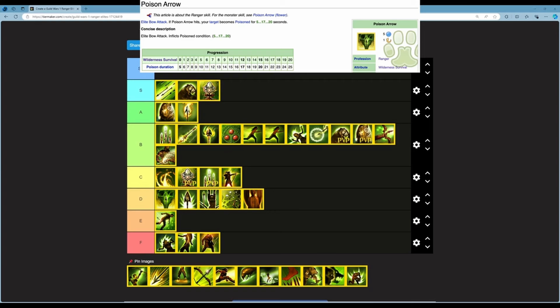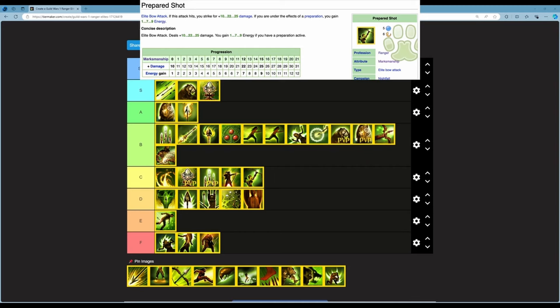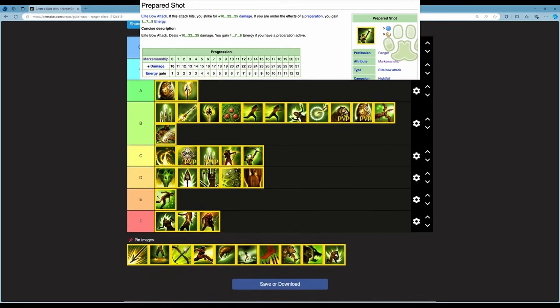Next is Preparation Shot — an elite bow attack dealing 10 to 25 damage, and you gain 1 to 9 energy if you have a preparation active. At rank 21 it's 31 damage and 12 energy. 5 energy, 6 second cooldown, no cast time. You get energy and good damage, which is solid. You don't absolutely need the energy but it's a nice boost. I'm putting this in low B — it's not the best, but a decent skill that gives good damage and some energy sustain.